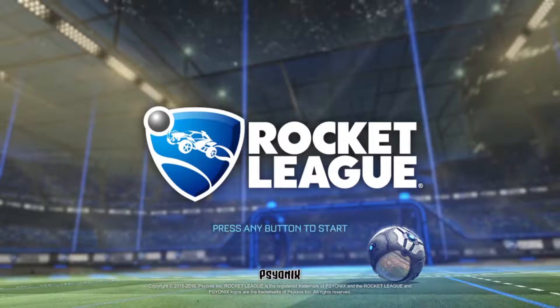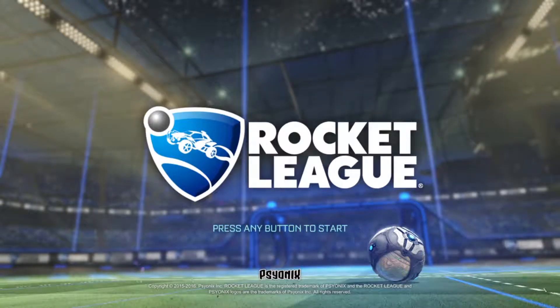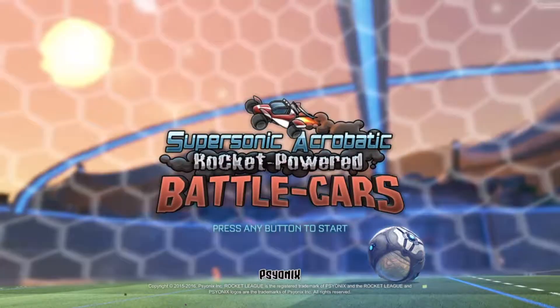So we need the Konami code, and if I remember correctly it is: up, up, down, down, left, right, left, right, X, circle. There you go.